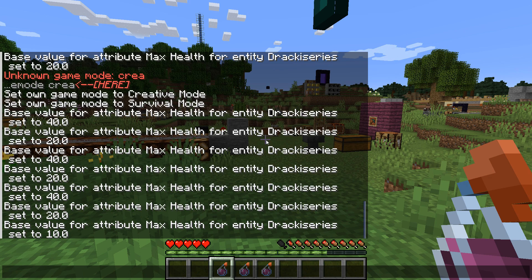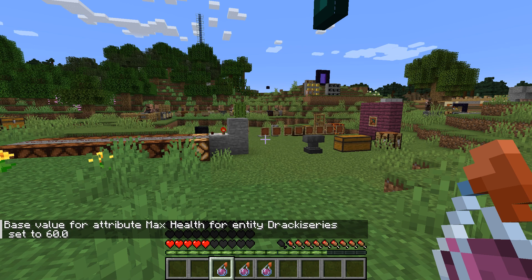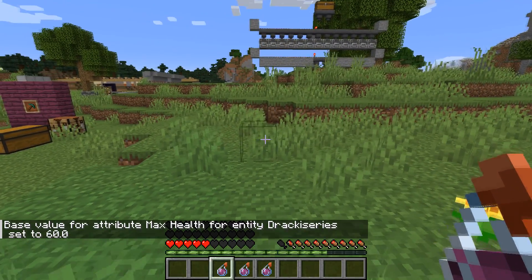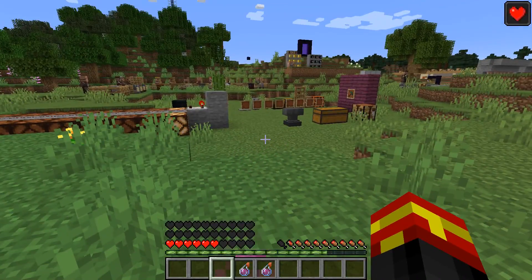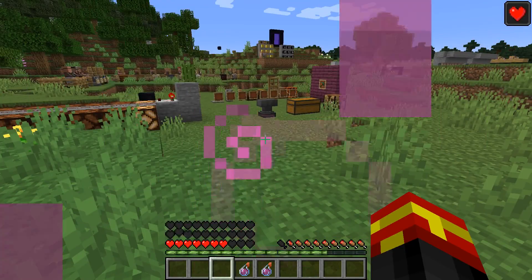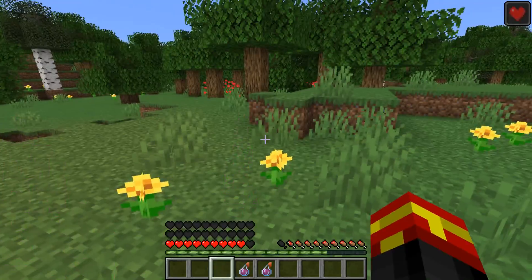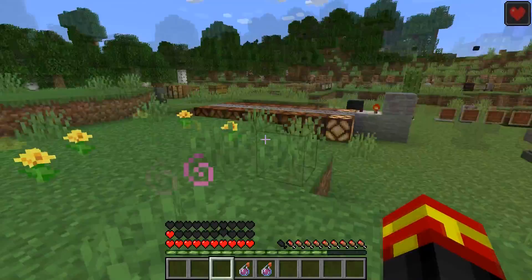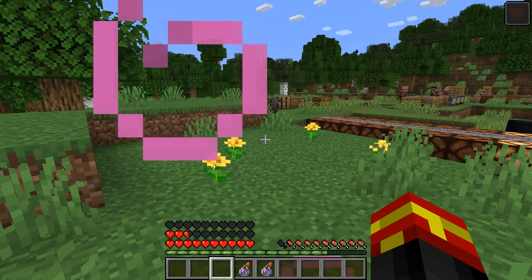So in order to get 30 hearts, I need to use 60 as the value. And as you can see, I've now got 30 hearts available to the player. Obviously I'd need to use some kind of regeneration effect to rebuild all those hearts back up. But that is the command you need — just one command to change the max health of the player. Pretty cool, pretty handy, and lots of different applications.